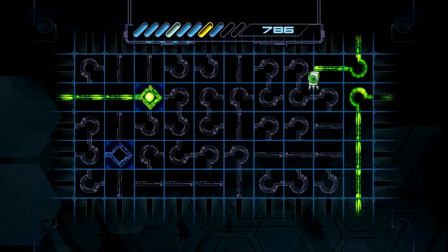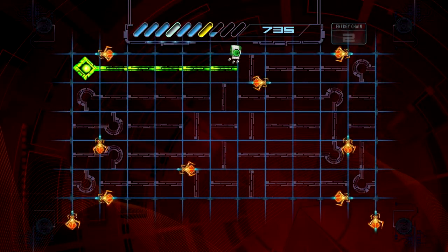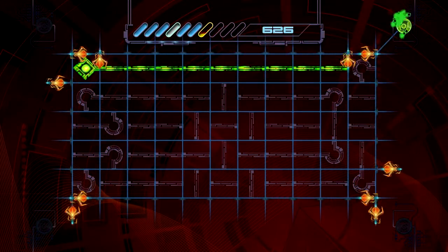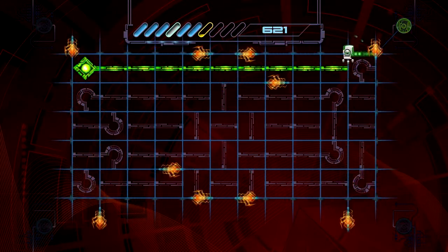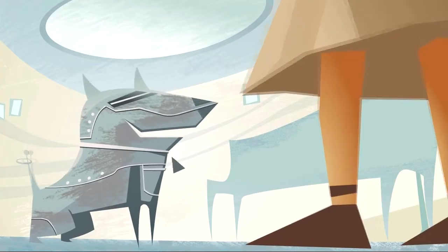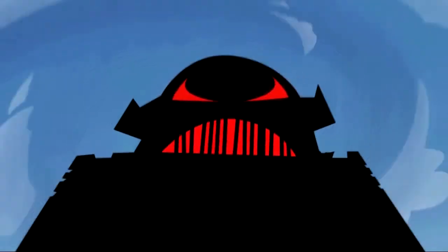Some can even walk right through your glitches. The controls to A Virus Named Tom are really well done. Grabbing a circuit and rotating it never failed me once. Every time I moved around and got killed by an enemy, I knew it was my fault, even though it was hard to admit. The graphics and cutscenes were something else I really enjoyed. I actually wish there were more cutscenes, which is rare to say about a game.